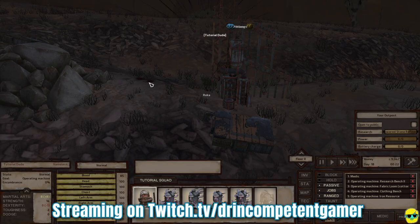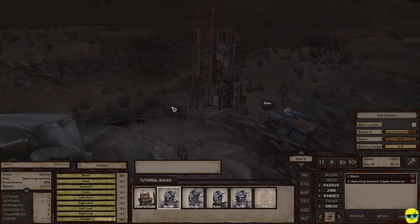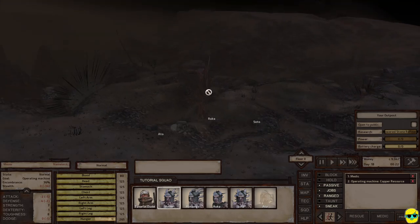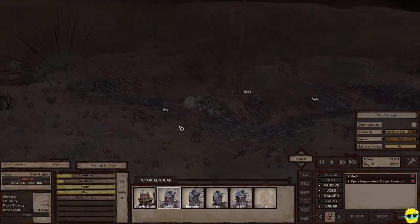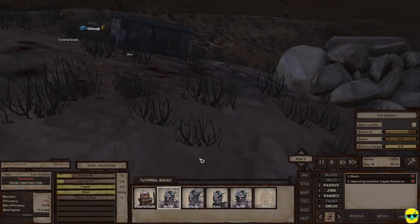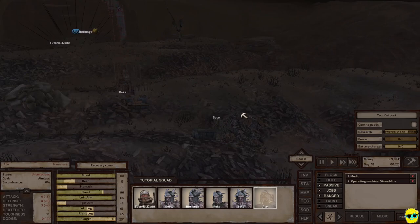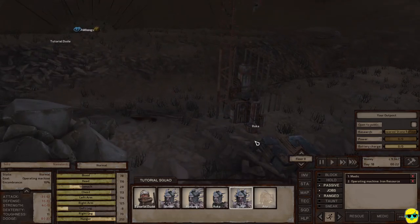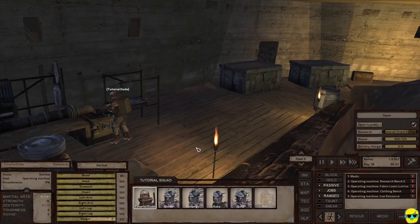Hello everyone, how's it going? Dr. Incompetent here, and let's resume our complete beginner's guide to Kenshi. We're at our base, our little outpost, and we need to finish this with iron plates. We've got Ato, who is injured, laid up, unconscious even. Soto and Ruka are working, and TutorialDude is researching, which is good.